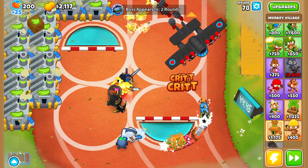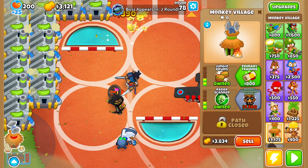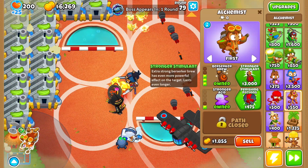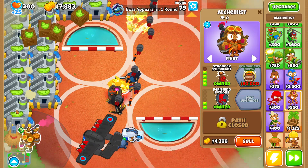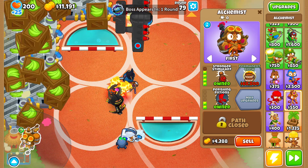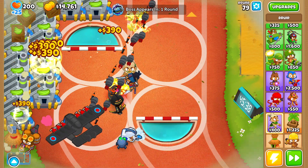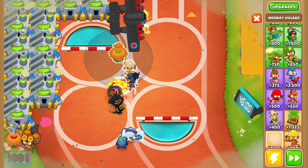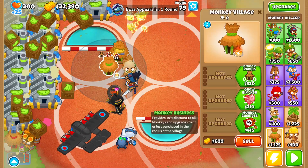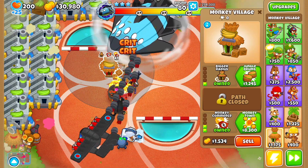I probably should have bought the double discount village for the monkey ace, but I wanted to afford the Flying Fortress before round 80 so it can do damage as long as possible. There's our Flying Fortress. Now let's support it with a village for camo detection — Radar Scanner, Jungle Drums — and add an alchemist. For the second plan, we'll grab a druid, place it in the center of the map, and go for Avatar of Wrath. But first, let's place a couple of villages — Monkey Business, Monkey Commerce — and a bigger radius one before saving up to buy Avatar of Wrath mid-round.